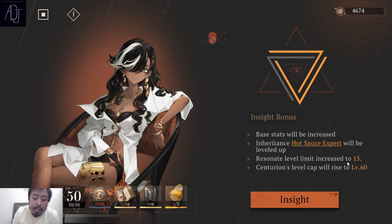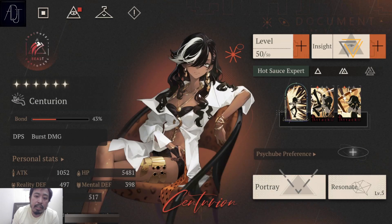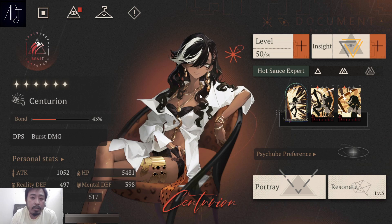Resonate level limit increases to 15, which is huge — Resonate is one of the best systems to upgrade character potential. Centurion's level cap also rises to level 60; right now at Insight 2 the cap is only level 50. Raising to Insight 3 gives more base stats, which is why it's very impactful.